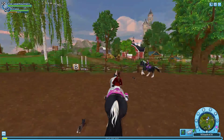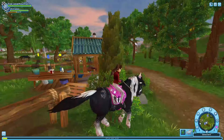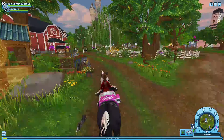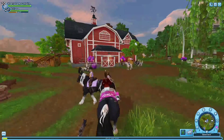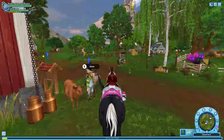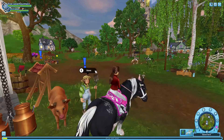Star Stable one hundred percent outdid themselves — it's just amazing how it used to look so old and now looks so new. There are a lot more flowers like sunflowers that weren't here before, and little patches of grass in the middle of some areas. Steve has a new mate — his cow friend. This is really cool, I really love it.